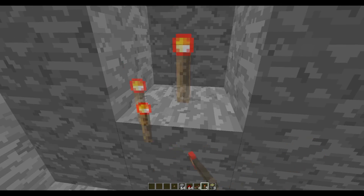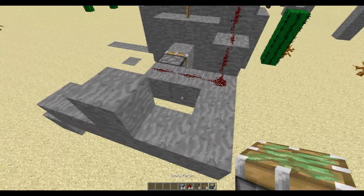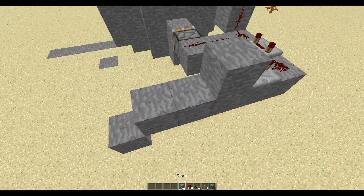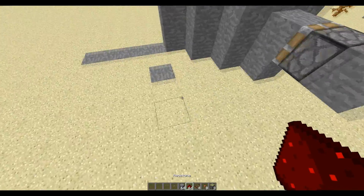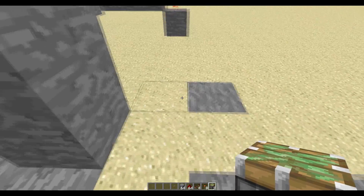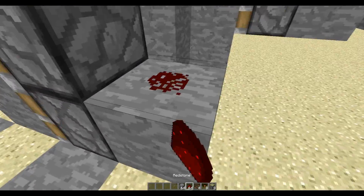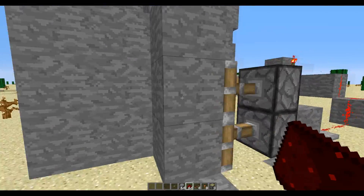If you place your torch, it gets broken outside. This is the first step. Then you will place a repeater on 4 ticks right here. Place your torch, some redstone, and get this away. Place your sticky pistons right there, stone, and redstone on top. Here it is extended.